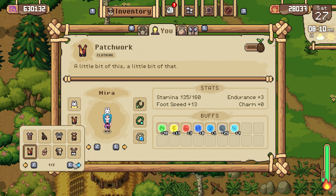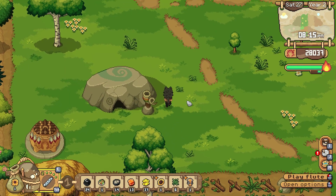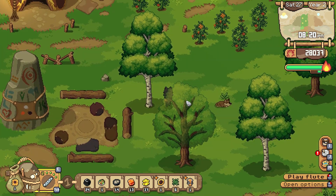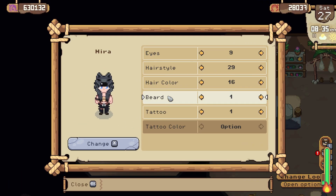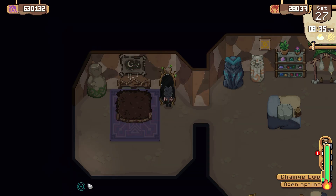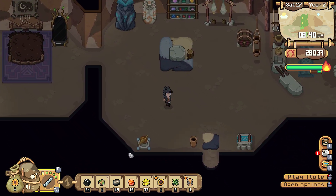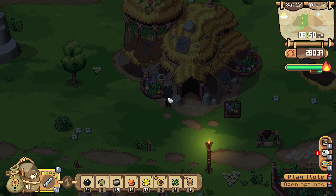I wanted to see what this all looks like and if we can change the color in our house, maybe. I'm very interested in this. That's just hairstyle and hair color — doesn't look like we can change our clothes at all. That's kind of disappointing, because I wanted to show Akka what I look like as a purple wolf. I thought that would be cool.